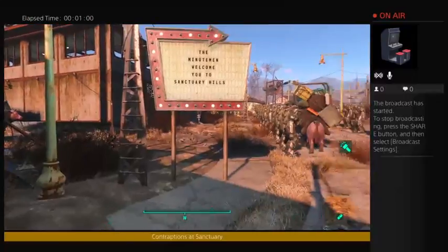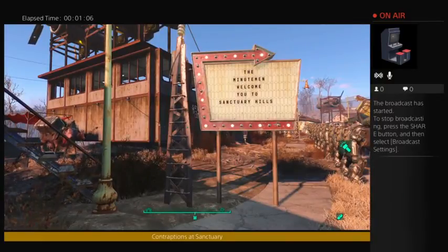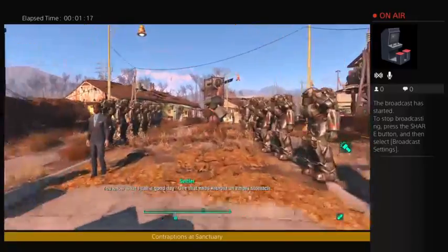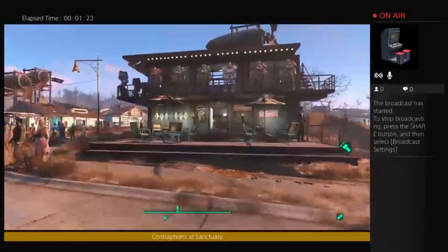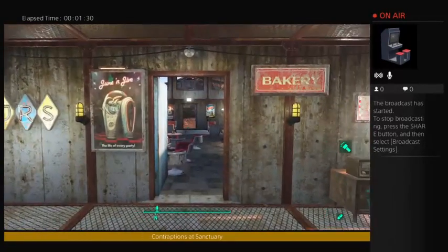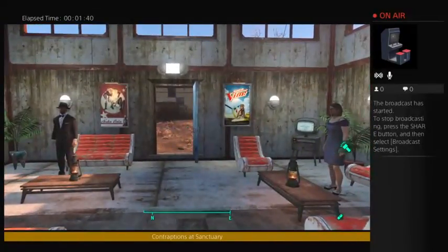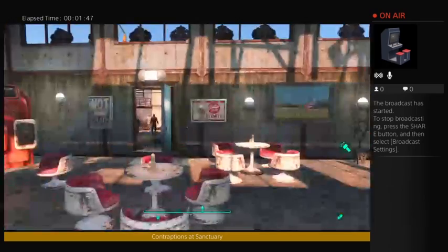Over here we have one of the new marquees: 'Welcome to Sanctuary Hills. The Minutemen welcome you to Sanctuary Hills.' There's the bar again — I've added some of the new posters. Let's go in and see some of those. We have a jukebox, Nuka-Cola and Vim advertised, and one of the Nuka-Cola clocks, which doesn't actually run.